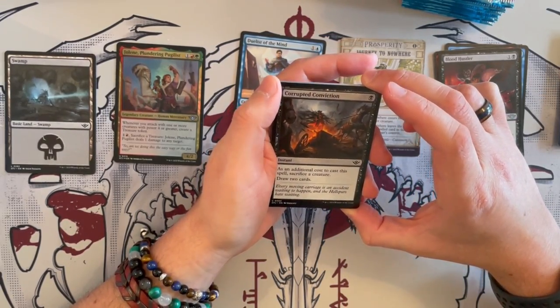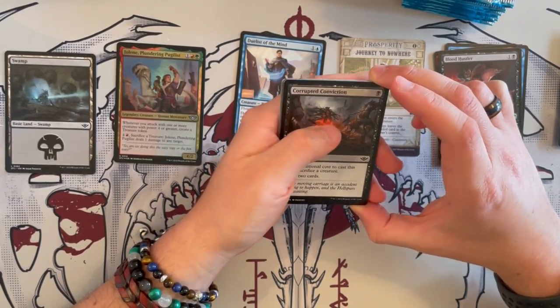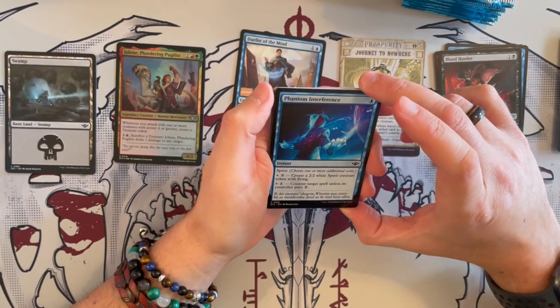Corrupted Conviction is an instant where as an additional cost to cast the spell, you sacrifice a creature and get to draw 2 cards. It's okay, not a great Phantasmal Interface.